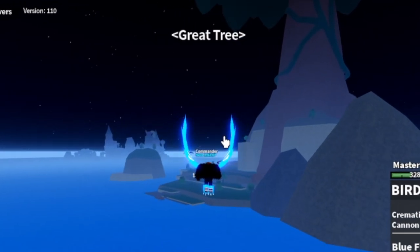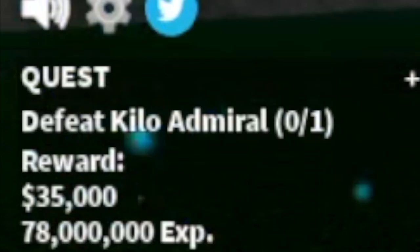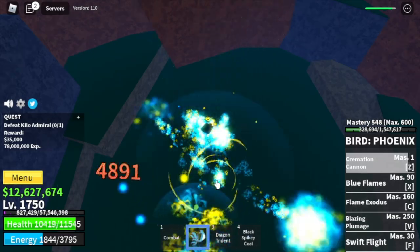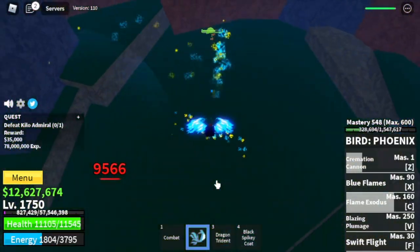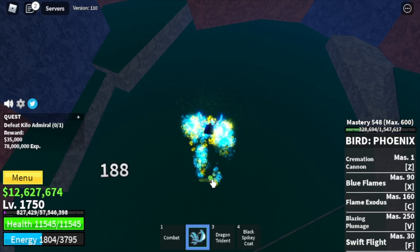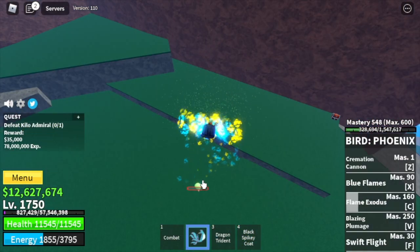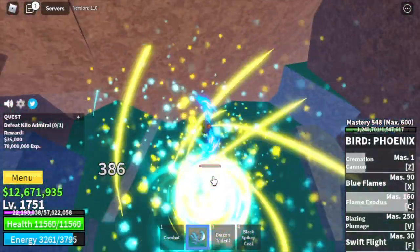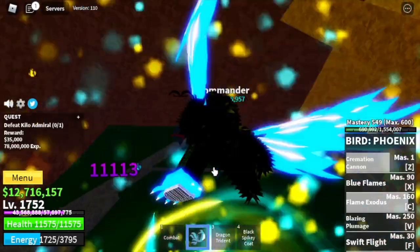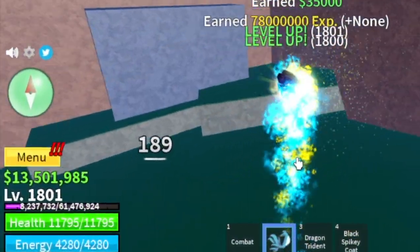Next area is the Great 3. Our enemy is the Kilo Admiral. Good news — this boss cannot hit you when you're airborne. So just fly and use your Swift Flight. Even without extra skills you can damage him. Add a Z skill and C skills and everything is easy. Keep grinding here until you reach level 1800.